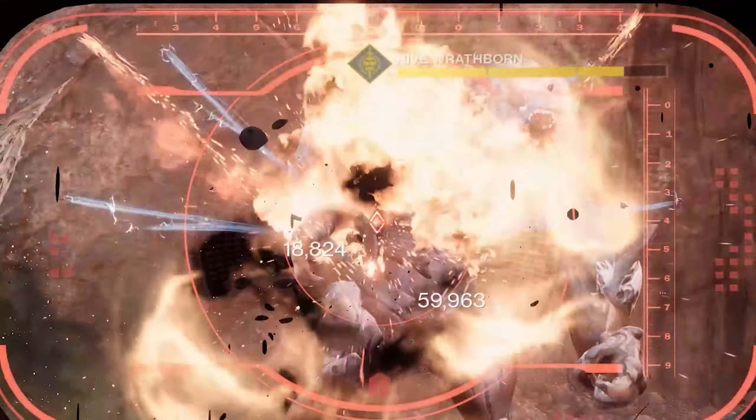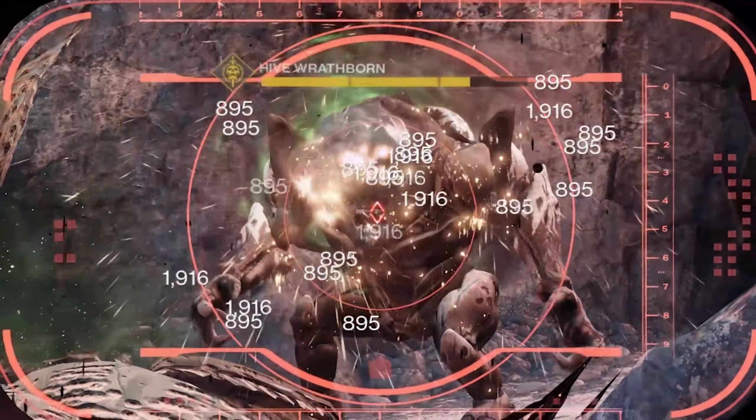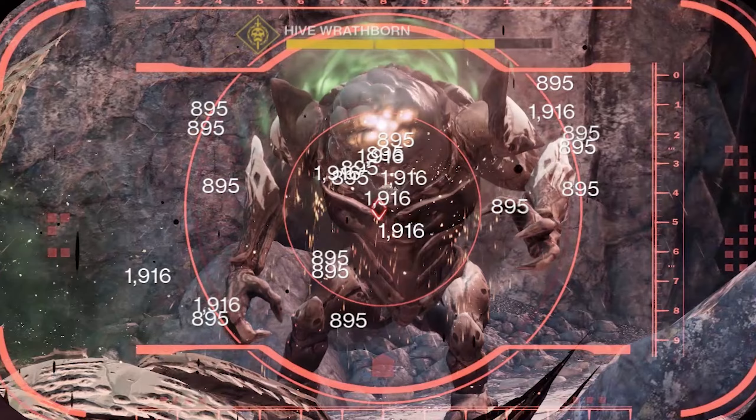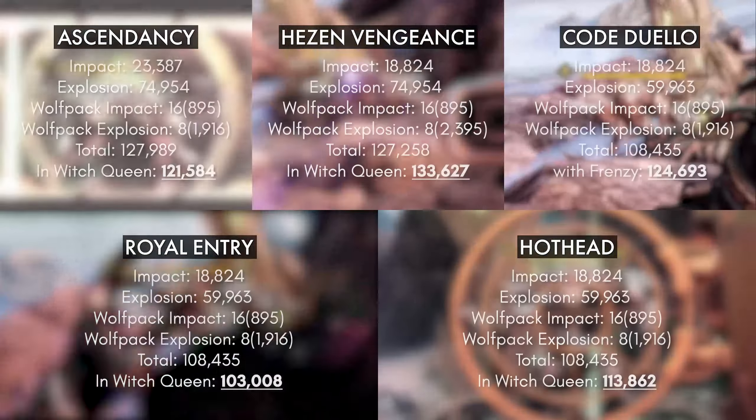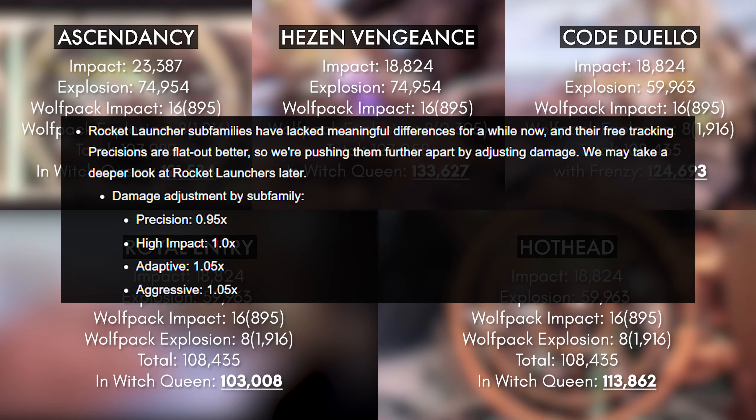For the damage test, first let's look at wolfpack rounds itself. There are 8 wolfpack rounds, and they can each do up to 2 instances of impact damage and 1 explosion. With that in mind, here are the damage numbers that I'm using for testing. The total for each weapon represents the total damage per rocket, and I've also adjusted the numbers according to the upcoming changes in Witch Queen.